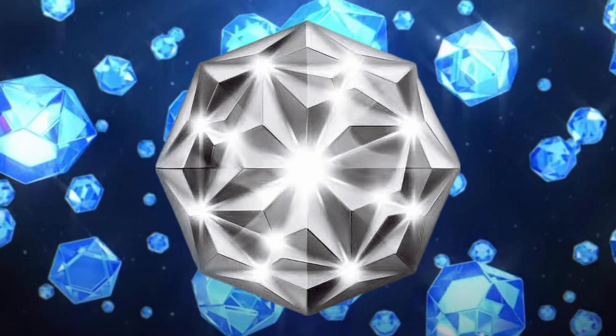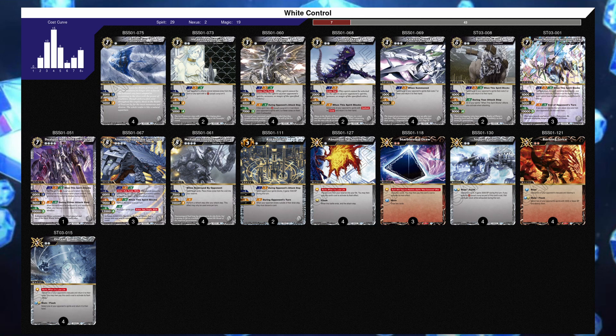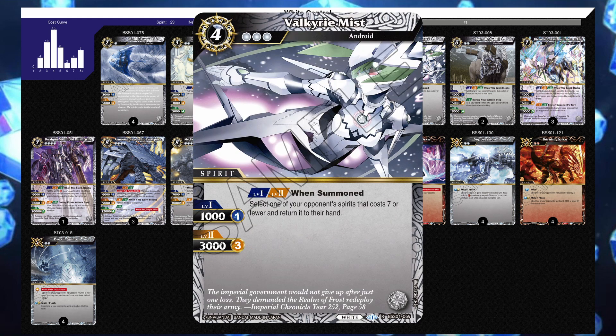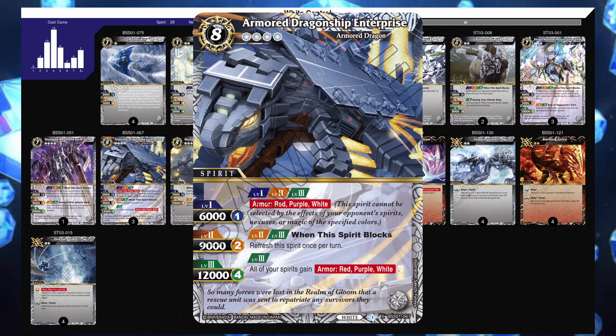This is a control list that uses the standard purple cards like Beldegor, Netherworld Depths, and the Baculous Cursed Dragon combo, but it also includes white cards like Axe Biter, Enterprise, and Suppression to help it survive. If you feel like playing multiple colors, give this spicy list a shot. And now for the more standard white lists, starting with the classic white control deck. The goal is to get through the early game with Pegasion, Bullet Ray, and Valkyrie Mist to get to your late game powerhouses of Fanatec Elk, Namon Guard, and Enterprise.